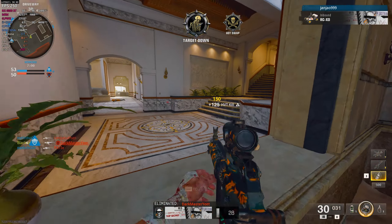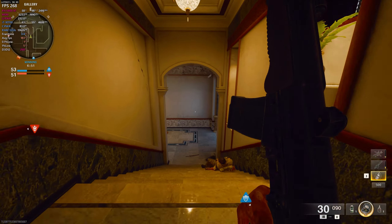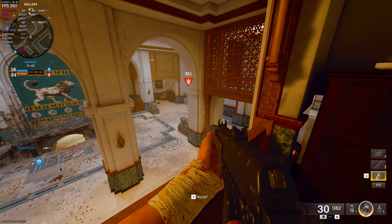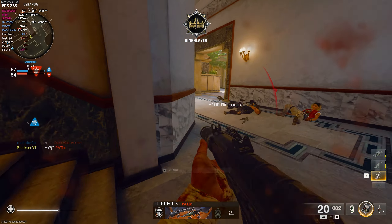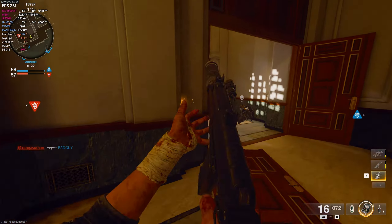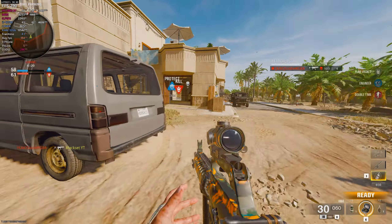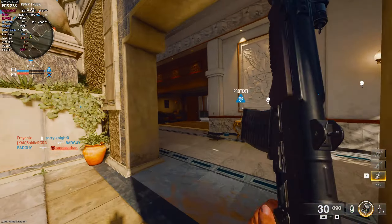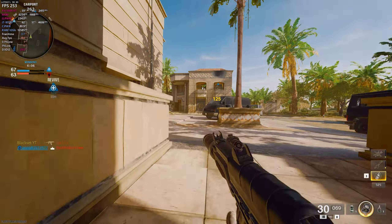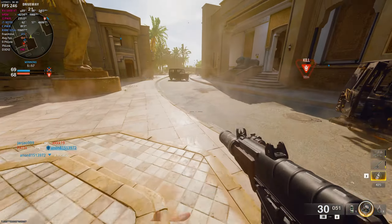Aggro — defend the advantage. Now hold it. We took out their HVT. Hostile HVT located. They've got our HPT. Enemy HPT on sight.